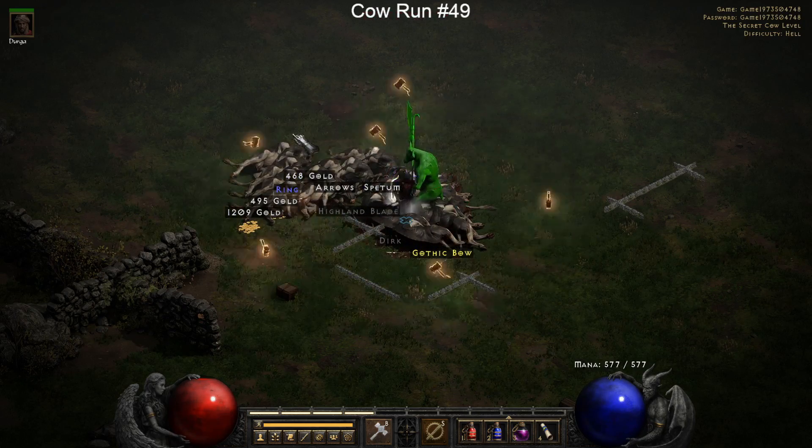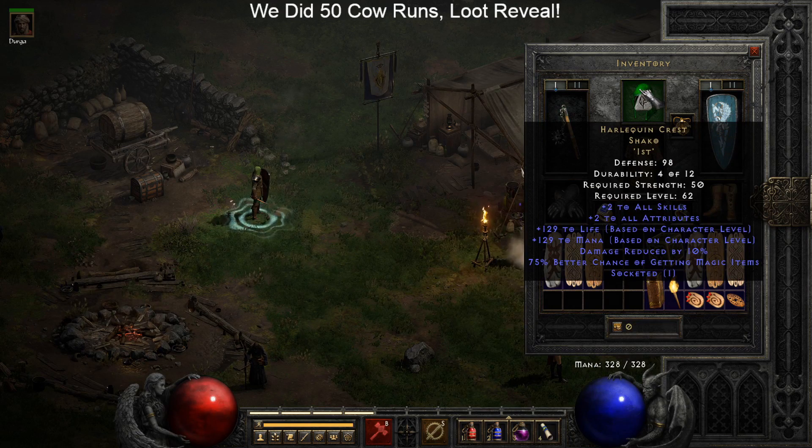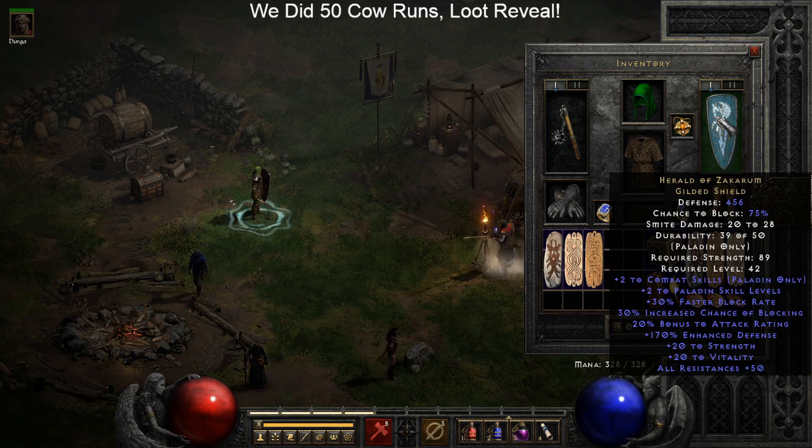Now I'm going to showcase my armor so you can see what I was rocking during all these hell cow runs. First up is my Heart of the Oak - a nice all-around caster weapon, gives you plus three to all skills and faster cast rate. I also have the Harlequin Crest with an Ist socketed in it for a bonus 25% magic find, so 75% magic find on that helm. I've got Mara's Kaleidoscope for the plus two to all skills and resistances, and the Herald of Zakarum which gives two bonus combat skills plus two to all paladin skills.